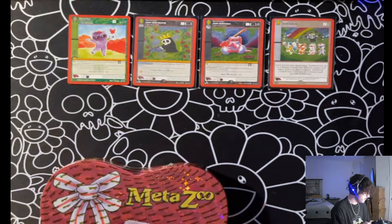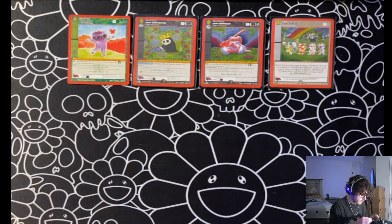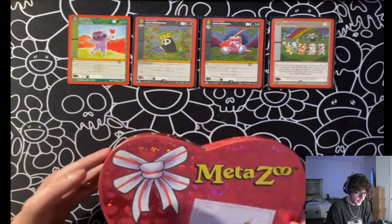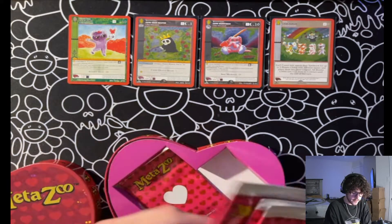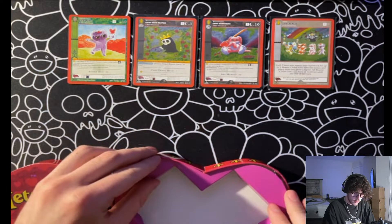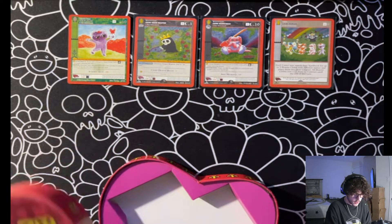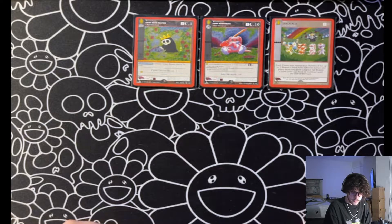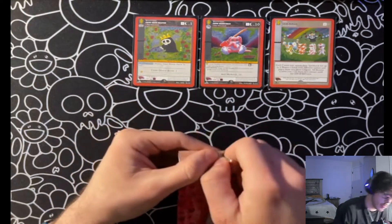Let's open the third pack. Don't want to damage the box. Rip it open — there we go. Close this knife up. Alright, and we get four packs. Let's go with the first pack, get us situated.